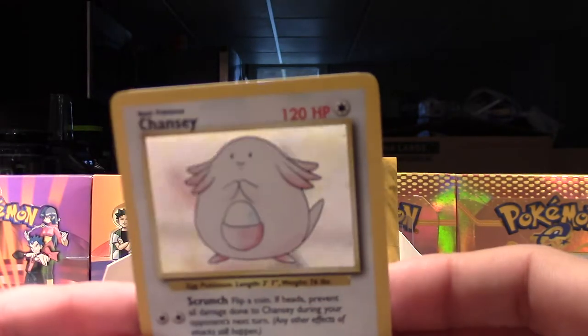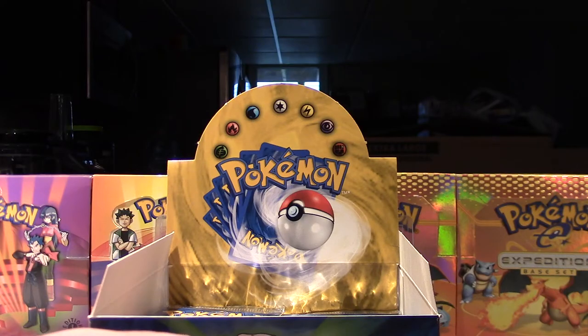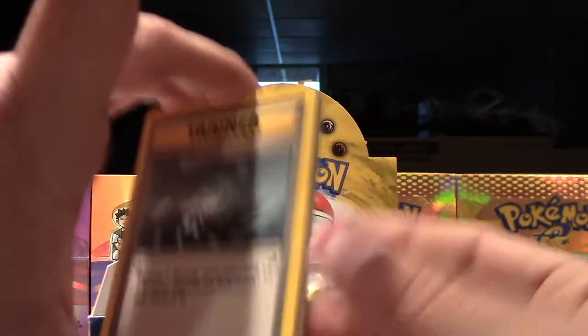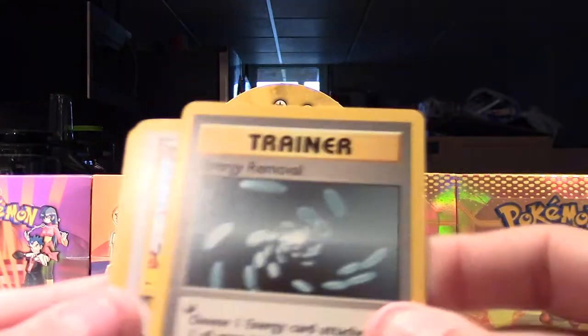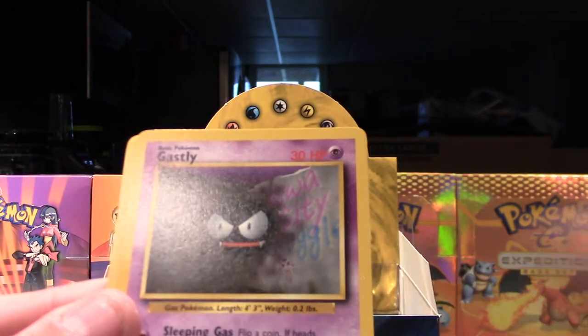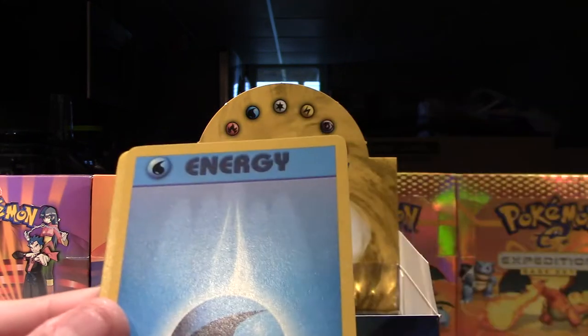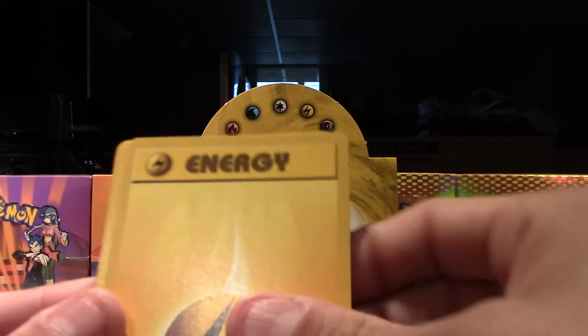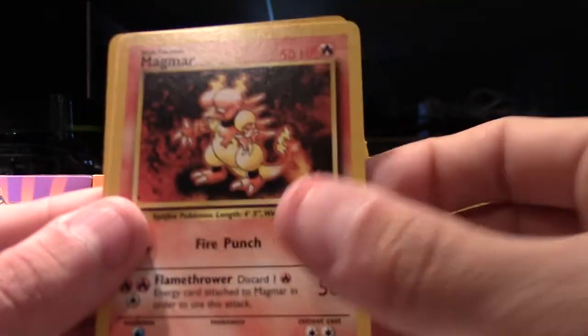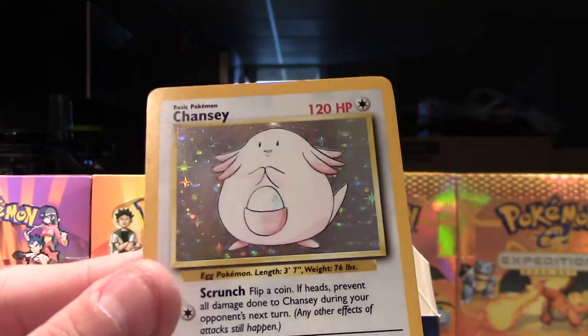That's pretty sweet, very nice. Still hoping obviously for that Charizard — if I get a Blastoise and a Charizard this will just make the box. Energy Removal, Dugtrio, Metapod, Gastly, Charmander, Water Energy, Lightning Energy, Pokemon Flute, Kadabra, Magmar, and our rare is another Chansey.